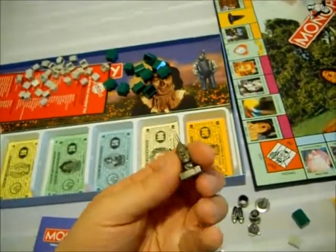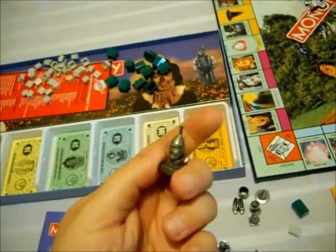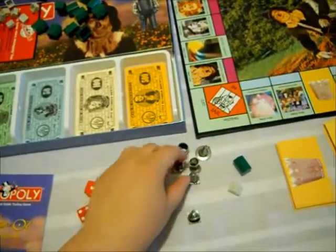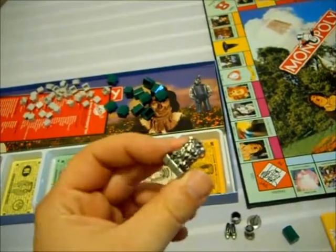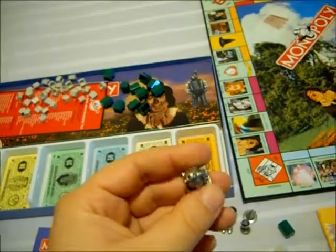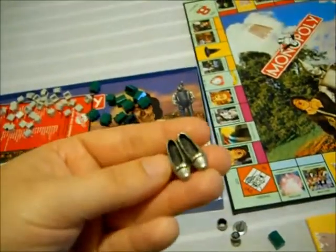We have the Tin Man bust. The Cowardly Lion. Their bases are kind of like bricks. Dorothy's slippers — the bottom has the copyright information.